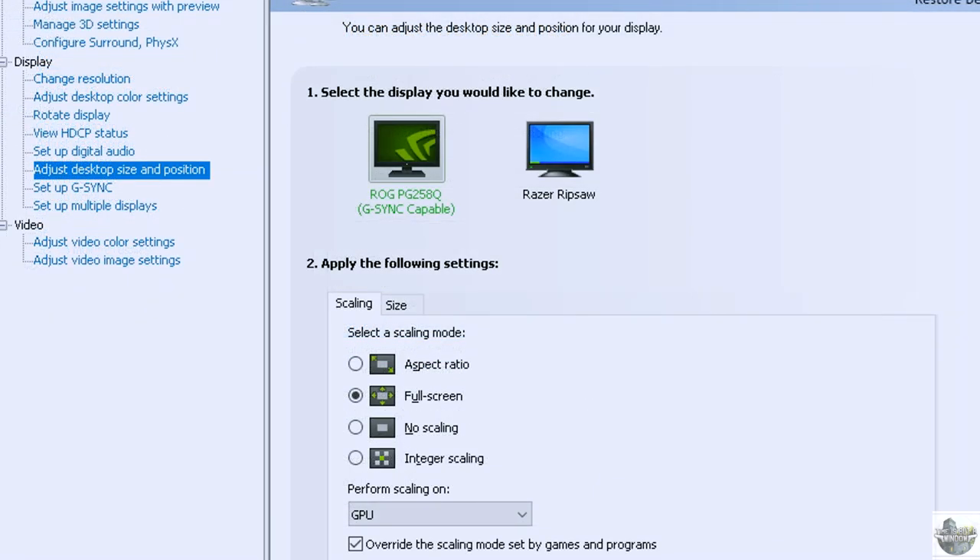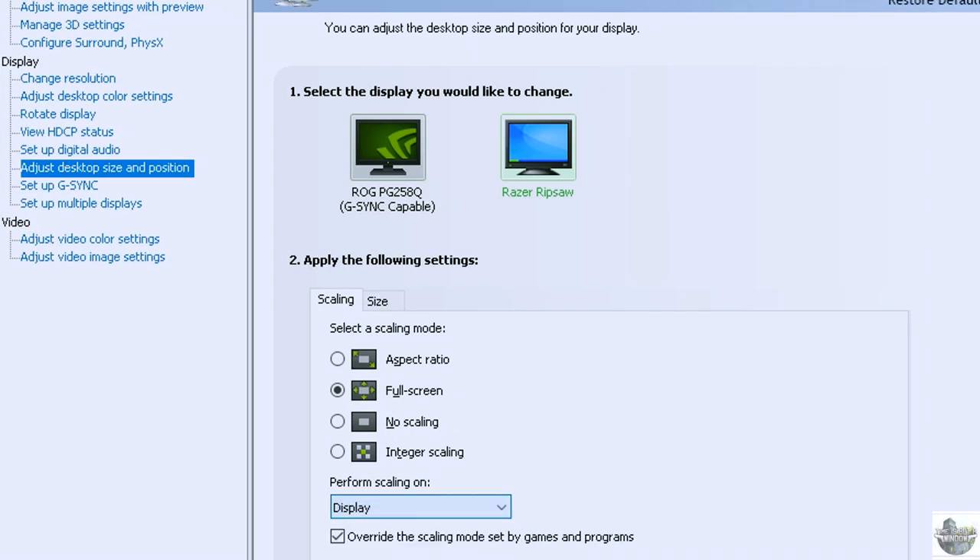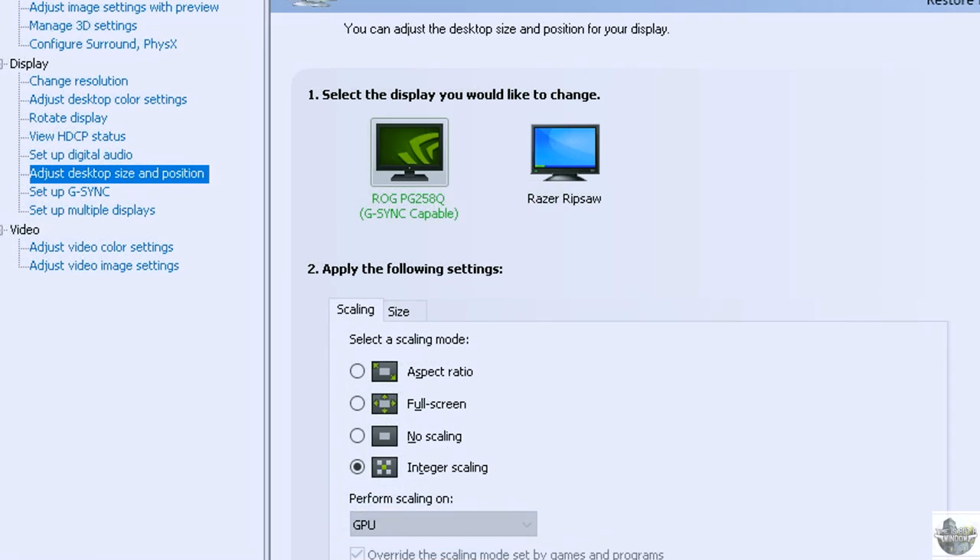Here's one you might not know: if you're using GPU scaling and you switch it to display scaling, you'll get lower latency. Sadly, my monitor doesn't support display scaling, but if yours does, here's what it looks like. They've also added new integer scaling, which goes off the GPU so you'll probably get the same latency issue there. This isn't a small increase either — it can be up to 10 milliseconds depending on the GPU and the game. Asus, please fix.